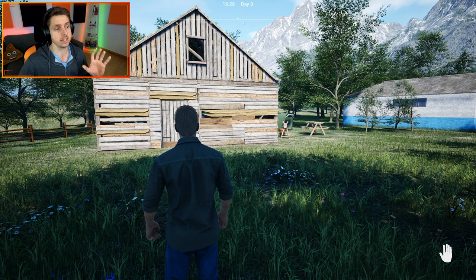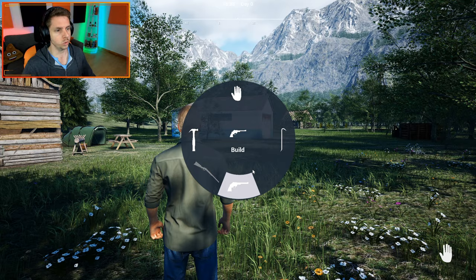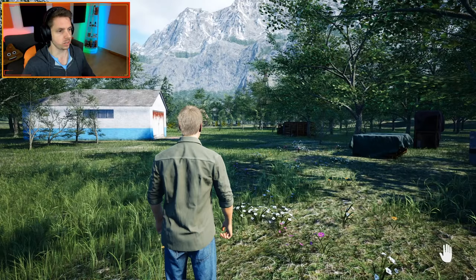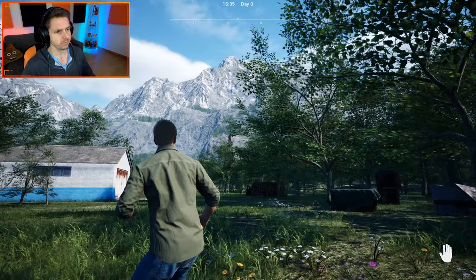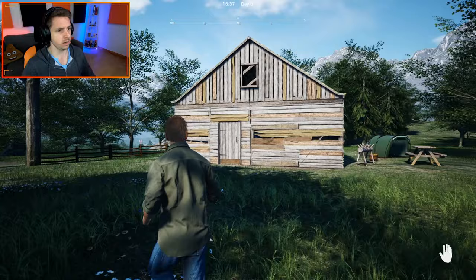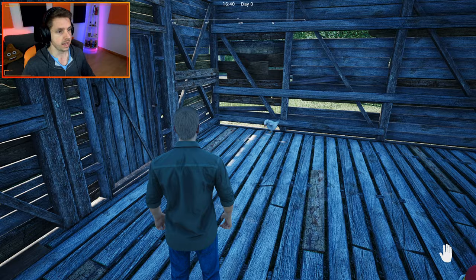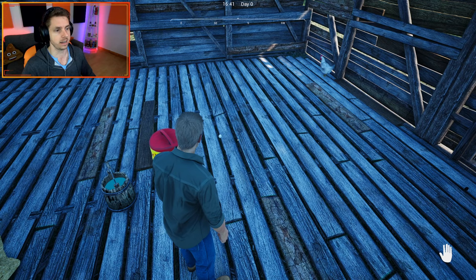I've basically played through the tutorial already. We took down an old house that was around the corner, got some tools to help us progress, and we've got a bunch of scrap over here to clean up. In the distance there's a barn we'll have to break down, and there's an old windmill and a well back there too. Over here we've got a barn with chickens in it from the tutorial - two chickens that like to roam around and drop eggs everywhere.